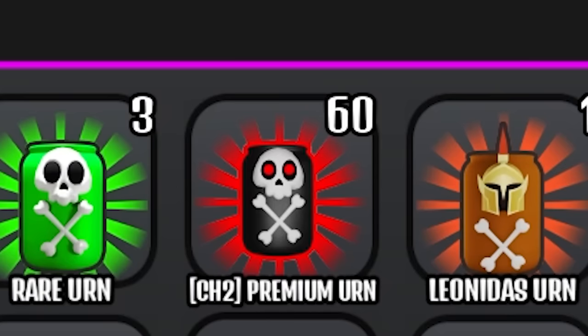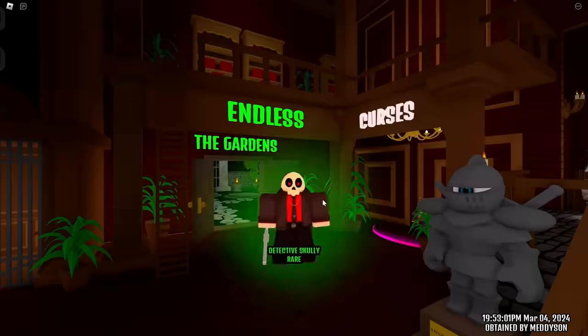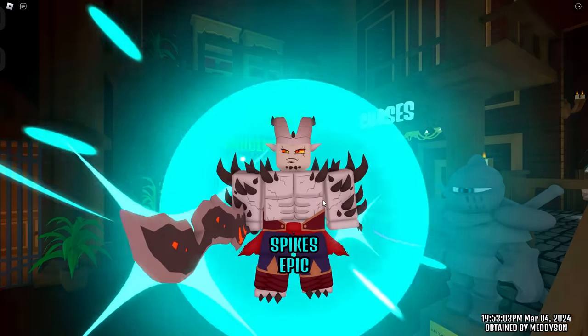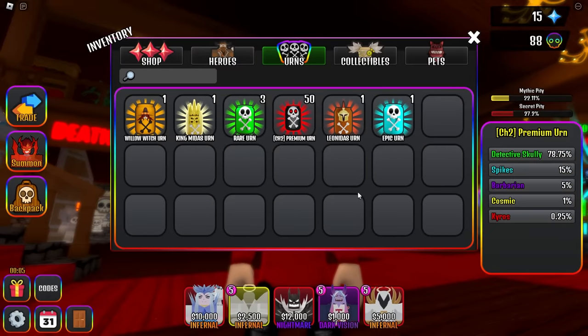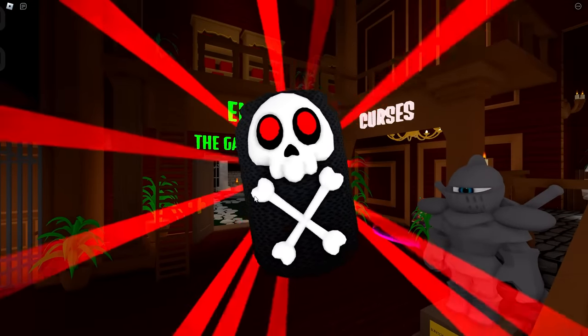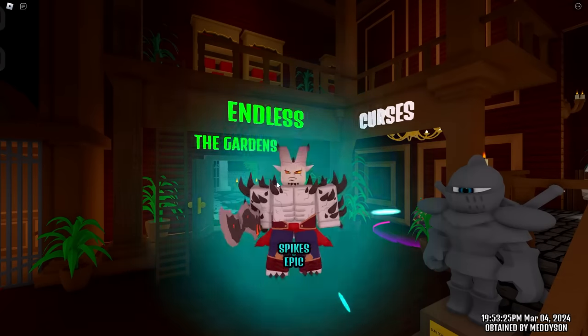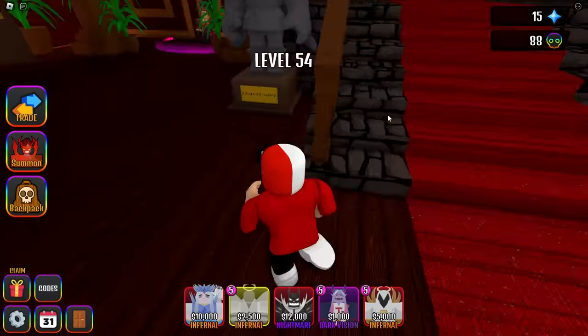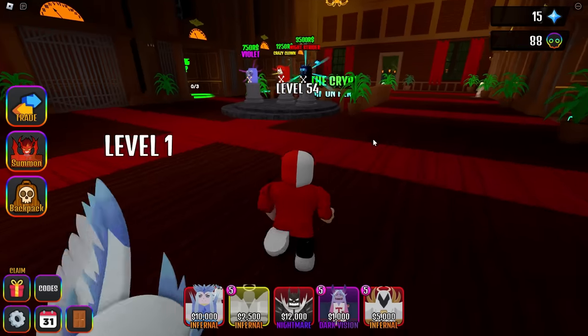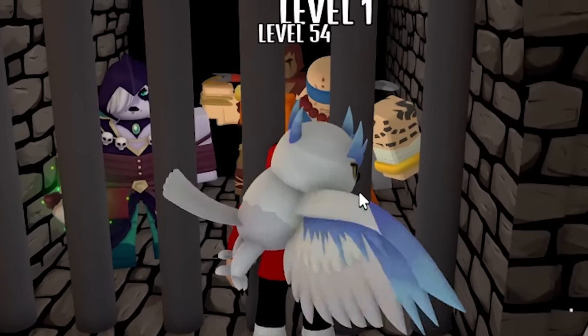We're down to the last 60 and I still haven't got one. Just a lot of Scullies — you can chill, Scully. Down to the last 50. The secret pity is at 27.2%. How many do you need to get 100%? Like 600, 700, 800? I think around 800 to 100% guarantee one. I don't know. Please just give me one — I want to go into the crypt and cry. Can I be banished as well? I'm getting no secret.